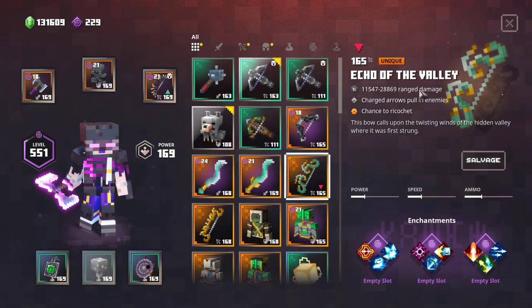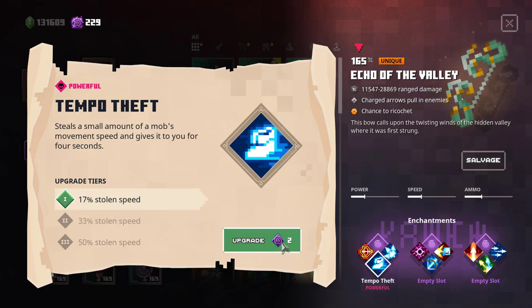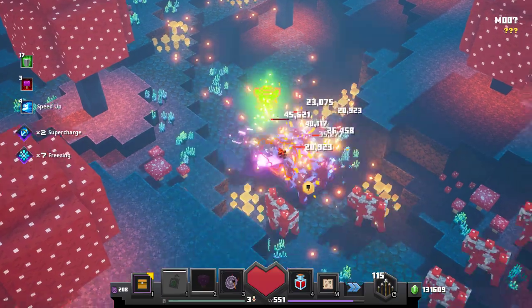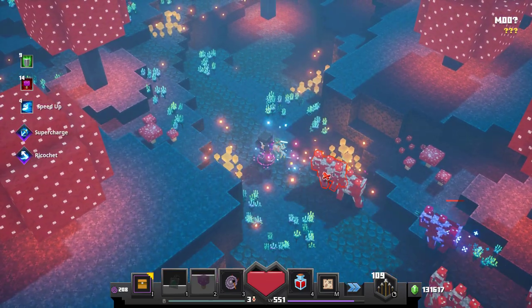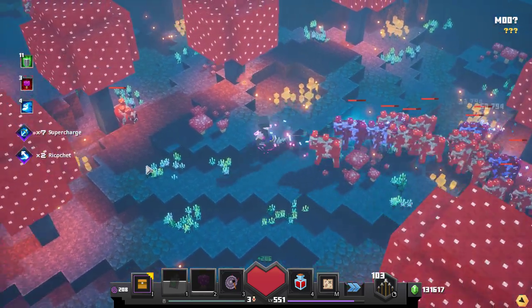Now let's look at the bows. For the Echo of the Valley with its chance to ricochet — you might think Chain Reaction is really good on this one, but arrows spawned by Chain Reaction are not charged arrows, so you won't get the pulling effect. I'll go with Tempo Theft, definitely take Supercharge since we do more damage with charged arrows, and then Power for a little more damage. On higher Apocalypse levels, enemies aren't really affected by the pulling effect — I believe this is due to increased knockback resistance on higher difficulties, which negates everything that makes these bows special.